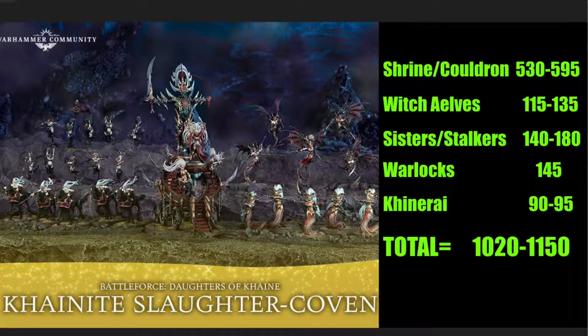Next are the Doomfire Warlocks — decent units, kind of a jack-of-all-trades. They're quick and good for utility, definitely good in smaller games. As you get into larger games though, you may find they don't do anything particularly great. One unit isn't bad especially in a smaller game, but at 145 points you probably won't want a bunch of them — think of them as a Swiss army knife.